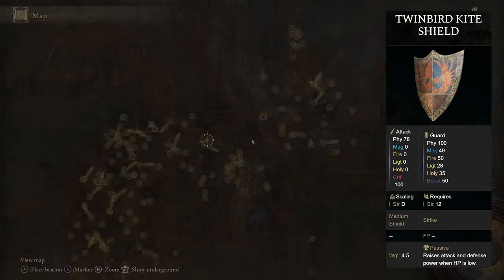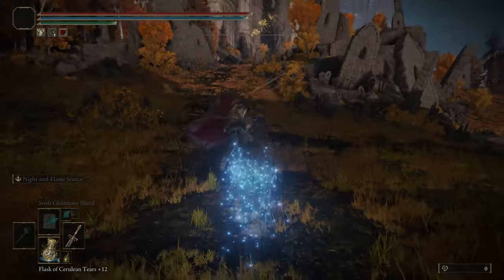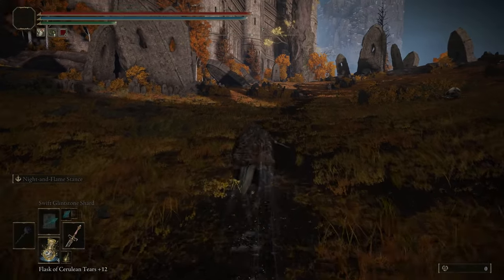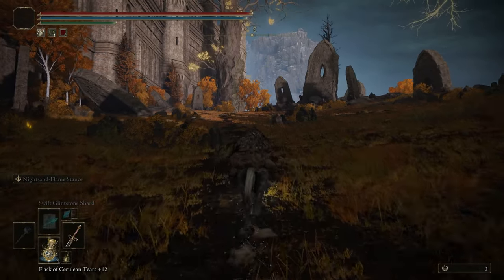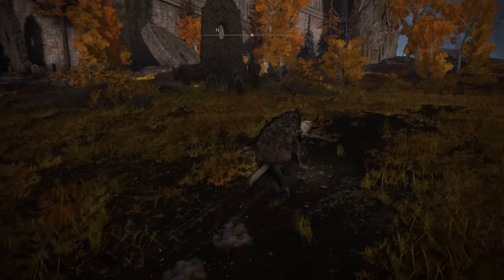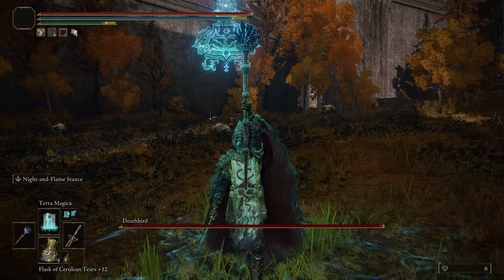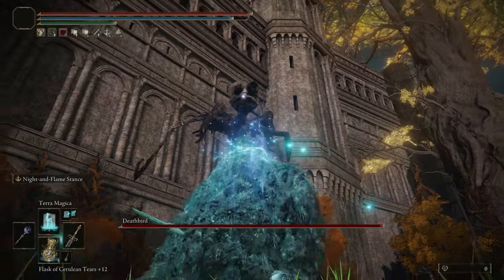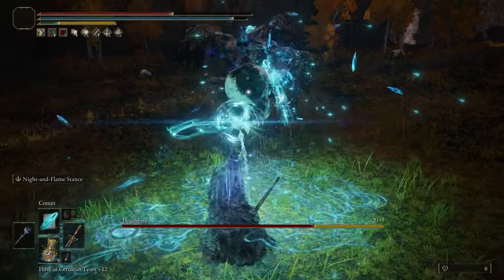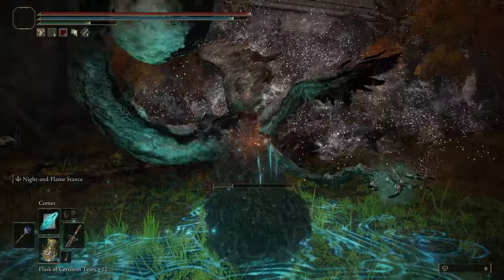If you'd like the Twin Bird Kite Shield, head up to the Hermit Merchant's Shack, rest at the grace, and make it nightfall. Head up towards the big tree, and there's a nighttime-only boss that spawns called a Death Bird. Kill that bird and it's going to drop the shield you're looking for. Once he's dead, he should drop the Twin Bird Kite Shield.